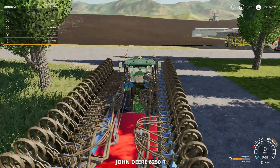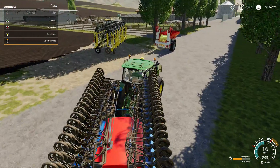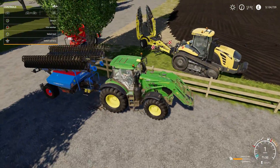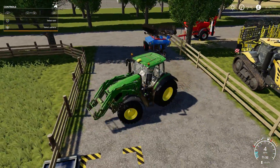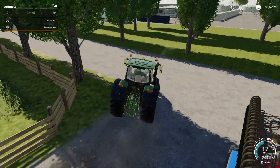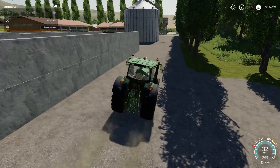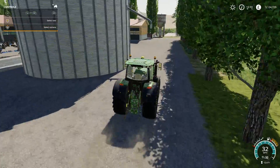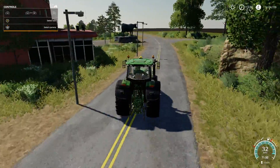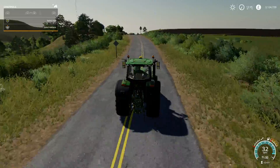We need to jump into the Jundia 6250R, still got that Lemkin cedar on the back, still need to get this field done here, so I'm not going to go too far with this equipment. Of course what we need to do first is get the harvester sorted out and we need something to unload the crops to. We didn't have any trailers available to us, so we need a trailer and we're going to head down to the store because we have already purchased a trailer for this harvesting.